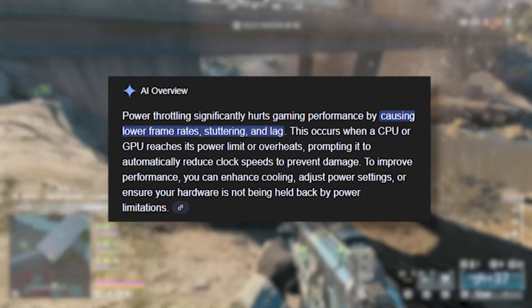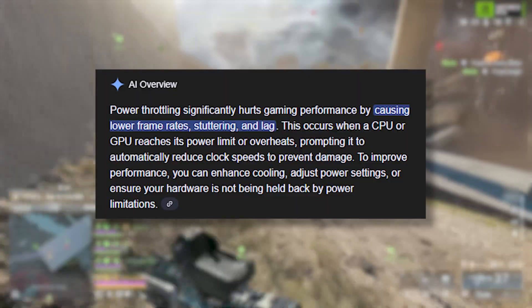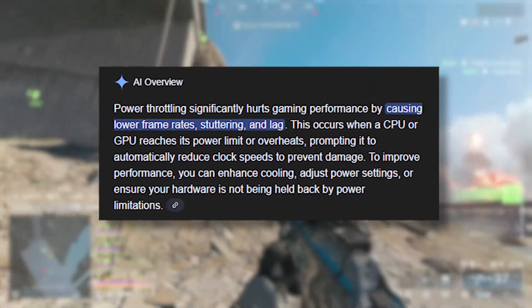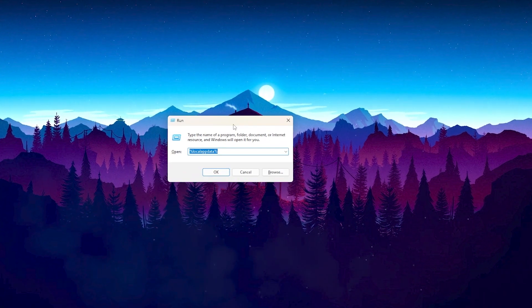Let's start by disabling power throttling. This feature limits your CPU performance to save power — it's great for laptops but terrible for gaming desktops. We're going to disable it completely. Press Windows plus R on your keyboard.